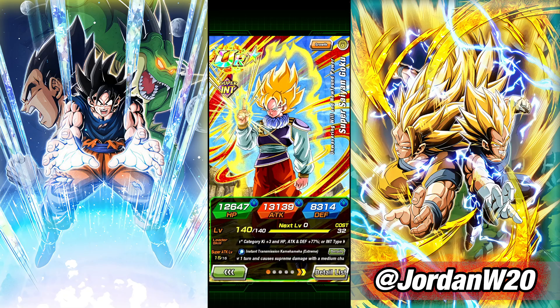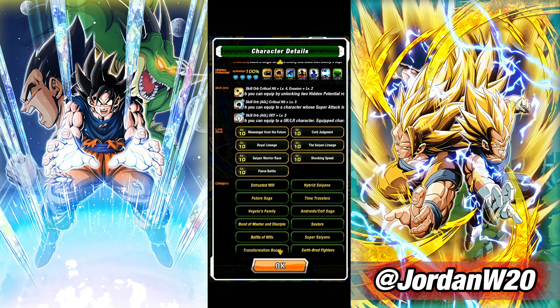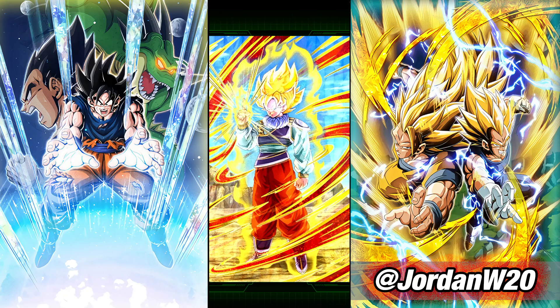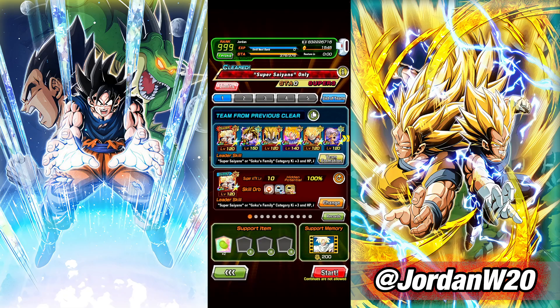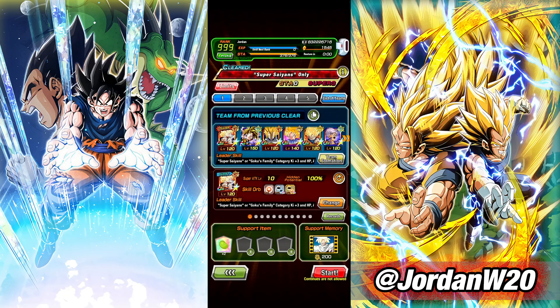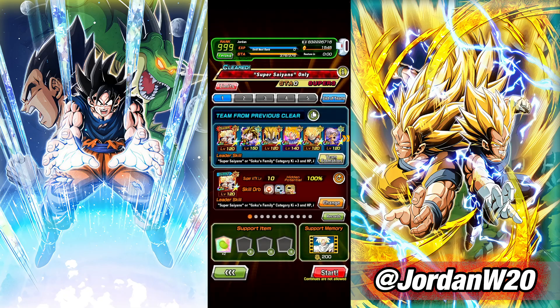We're going to try to run Yard Rat Goku in slot one and another unit in slot two, but they actually don't link together because they have the same name — unfortunate. This guy has Shocking Speed so we'll try to run him occasionally next to him, but he also needs to attack first to get the dodge chance so we can't really run him in slot one. We have two slot-one units: this Gohan and this guy, so that'll be our slot-one rotations. We're bringing a support memory that gives 15% attack and defense to Android/Cell Saga category allies for this Normal Super Battle Road, which is a little bit tough.